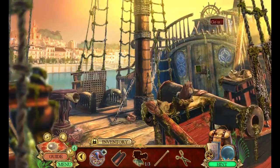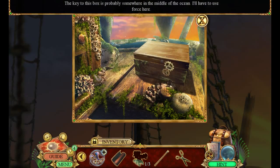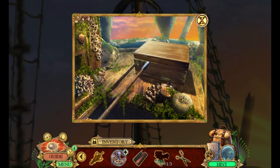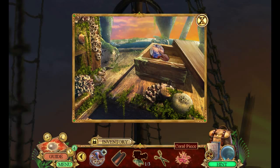Where else could we go? We can go up — oh wow, okay. The key to this box is probably somewhere in the middle of the ocean, I'm going to have to use force. Oh, you're learning English from me! Well, some of the words I say with a strange accent or I combine two words together for fun.